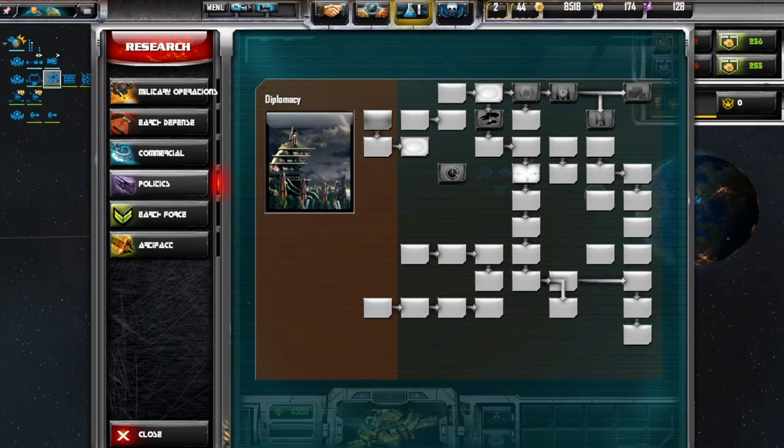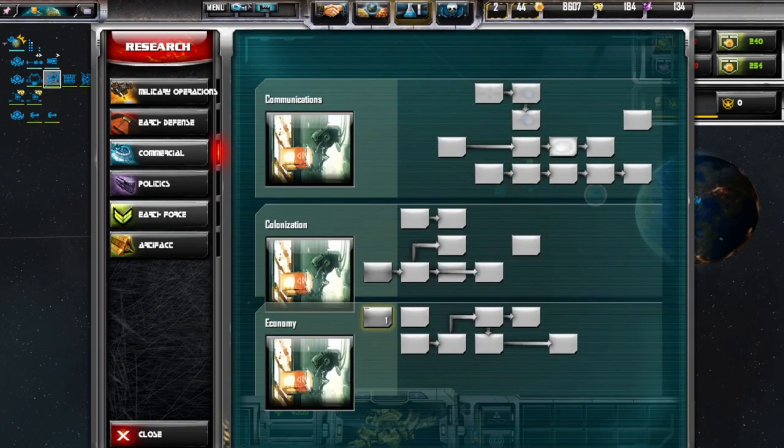I should probably mention — I am the Earth Alliance, and the enemy faction is the Centauri.